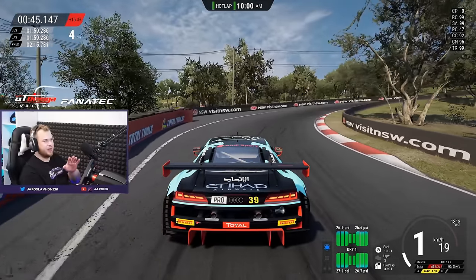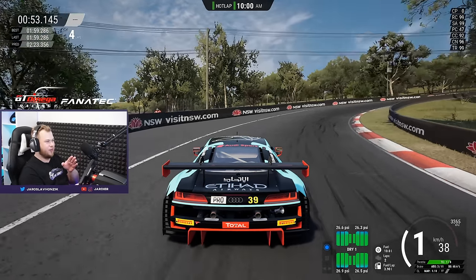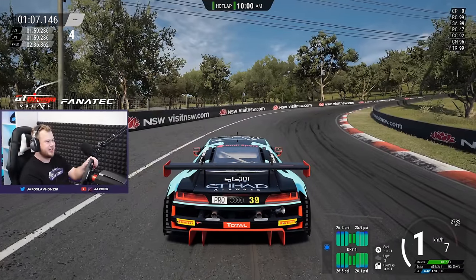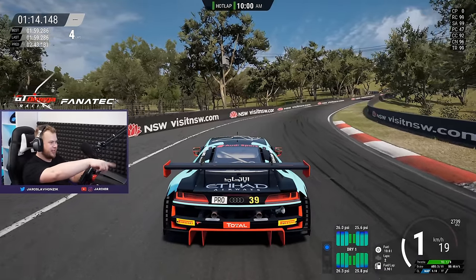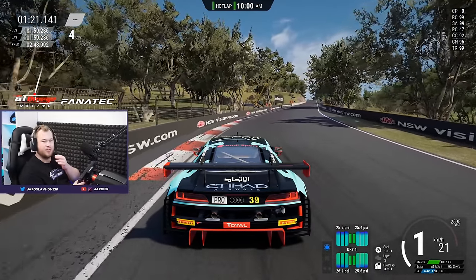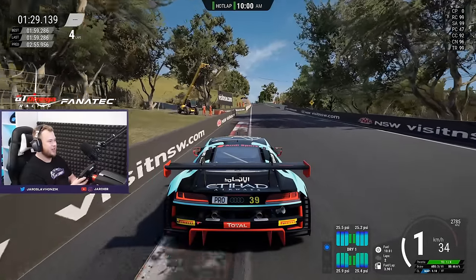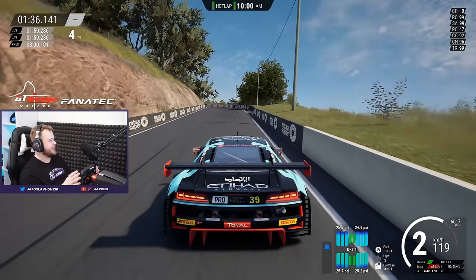For the second corner I recommend you never ever go too wide into the corner. The reason is the track has a broken angle on the outside - instead of being straight, the outside of the track is crooked. So there's basically only one line. Even after the start, try to focus on getting to the inside. That part of the track on the outside has no grip whatsoever, so always try to be on the inside. On the exit you can use the curb, don't worry about it if your car can handle it.